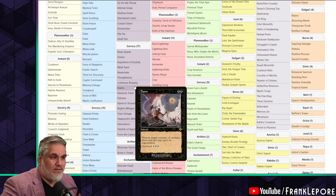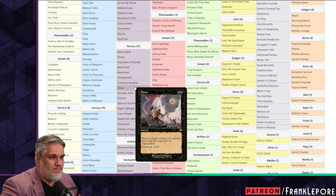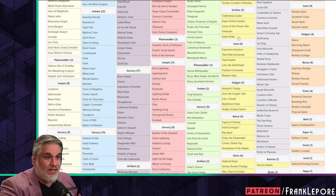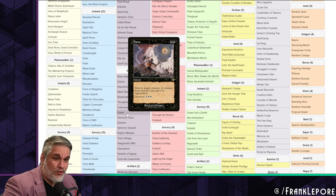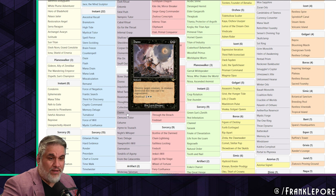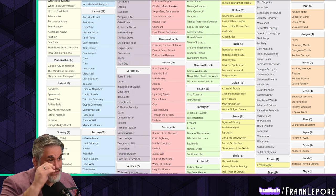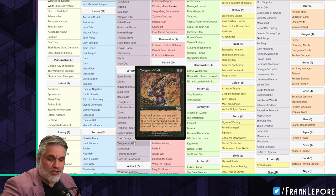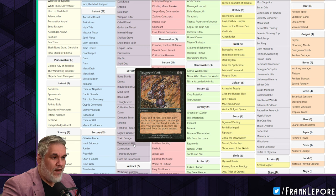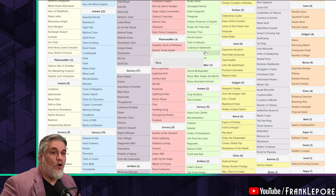I have Mind Twist, Reanimate, and Thoughtseize. I have Damn — I have it in the Orzhov category because it can be exclusively a white card played as a Wrath of God, or exclusively a black card played as a two-mana removal spell. I have Demonic Tutor, Exhume, and Necromantic Selection. I have Toxic Deluge. I do not have Yawgmoth's Will — it just goes in storm and no one's really playing it if they're not storming.